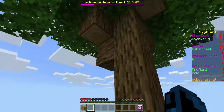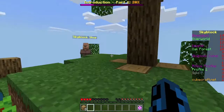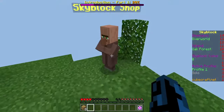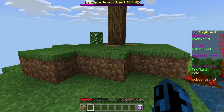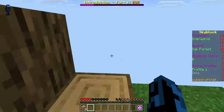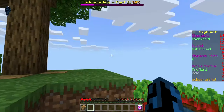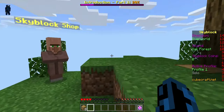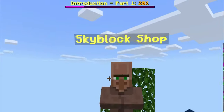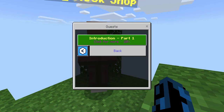Okay, and here we are on the Cubecraft Skyblock server. So yeah, this is gonna be our new Skyblock. I've watched a few videos on this but I don't really know a lot about it. I know we have to do quests — as you can see at the top we have 'Introduction Part 1' at 20%. If we go hit this villager and go to quests, and we go to the first one...